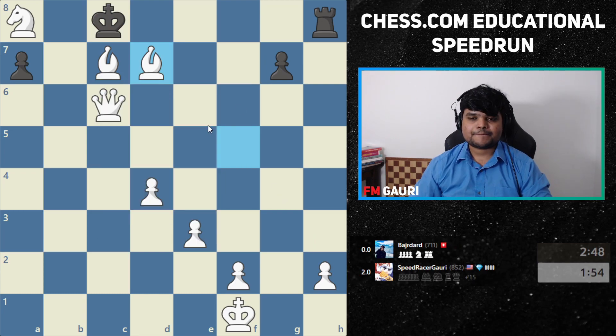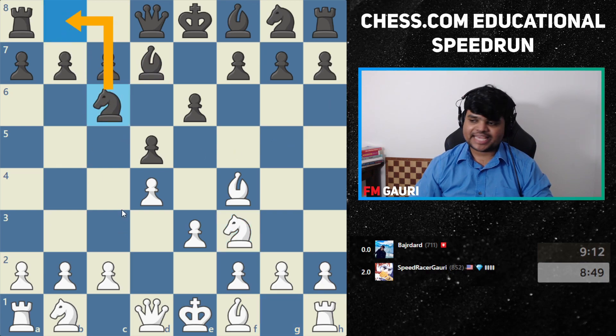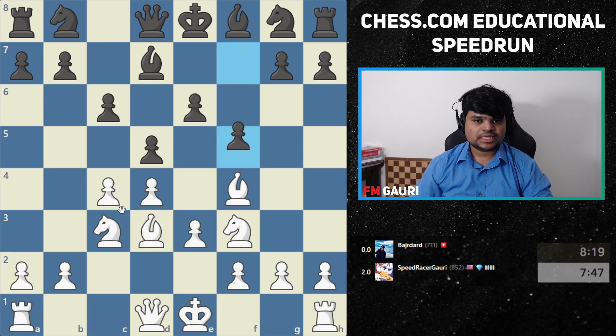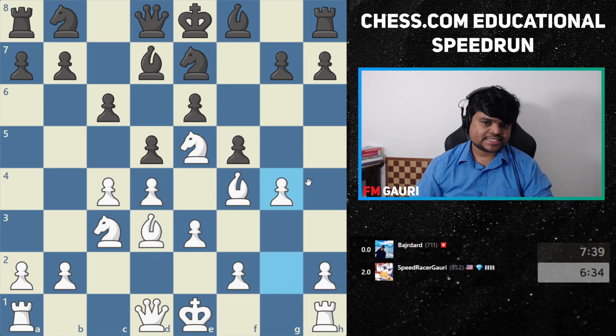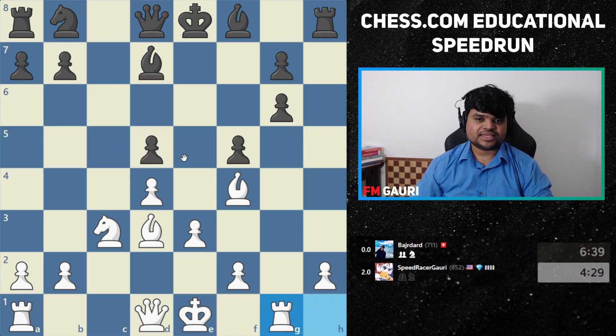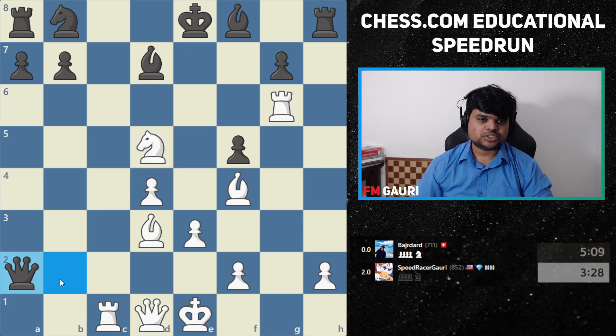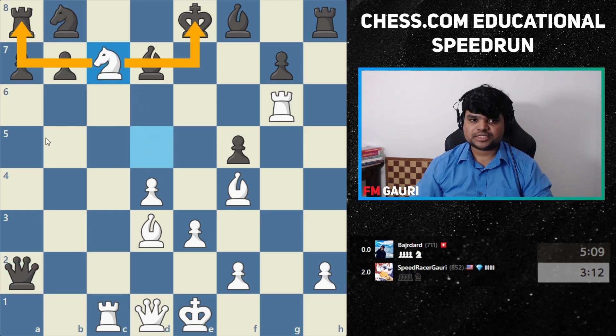Good game! In the opening my opponent broke some rules — moving the same piece again. Then I opened up his king side with g4 and opened the center. My pieces were so good that I started attacking multiple things. He couldn't defend everything — the fork threat was too much, and taking the pawn was the final overextension. Any questions, class?